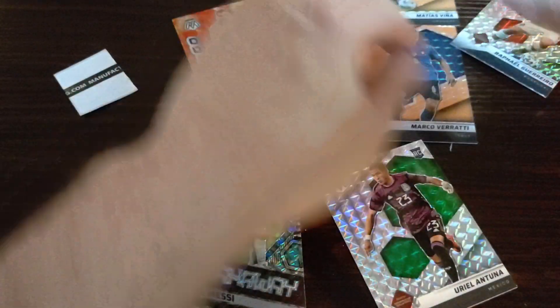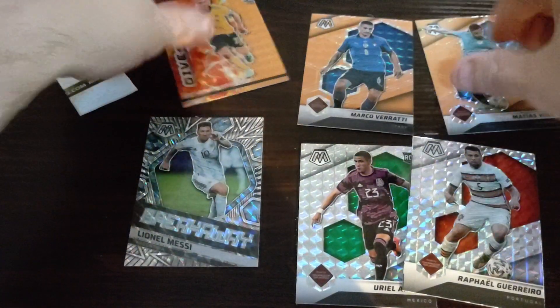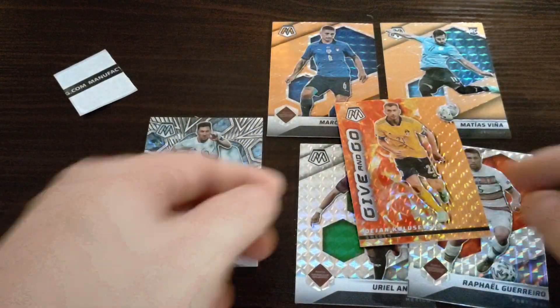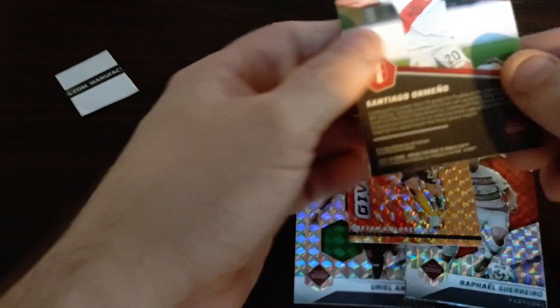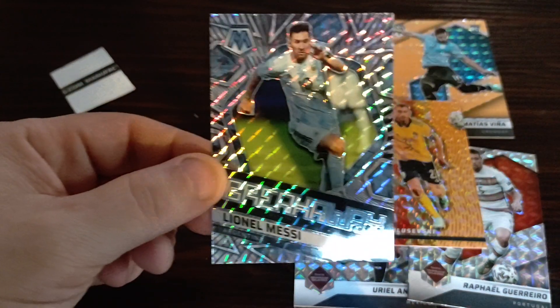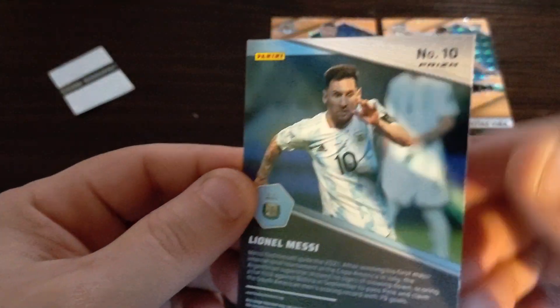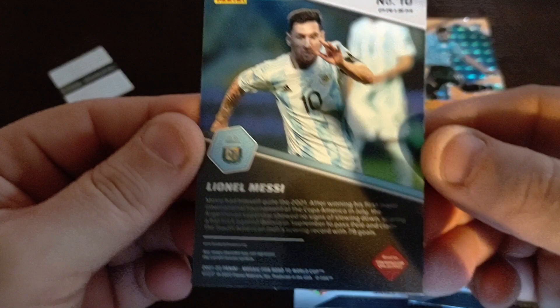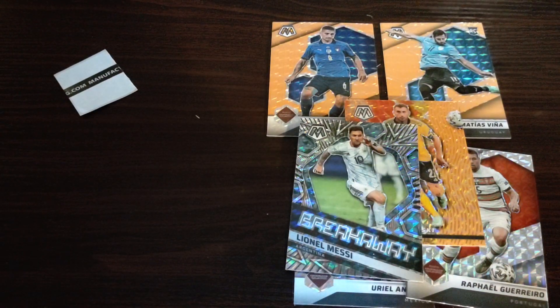Each pack had a prism. We had these two silver prisms, these two orange prisms, this Give and Go type prism, and then we had this Breakaway — different, not exactly a prism. Last but not least, this is Lionel Messi — crazy looking prism, number 10, which is funny — this is his jersey number. Alright guys, remember to like, share, comment, subscribe, and have a good day. Thanks!